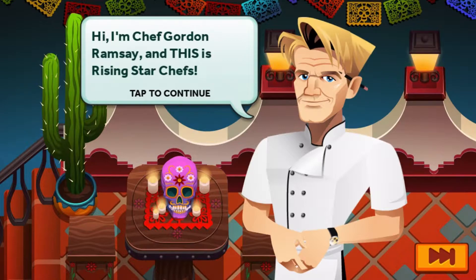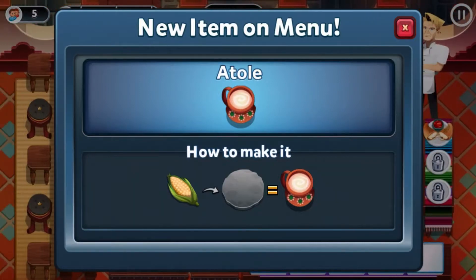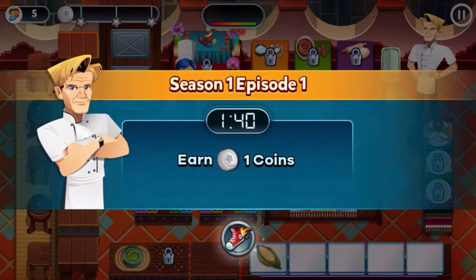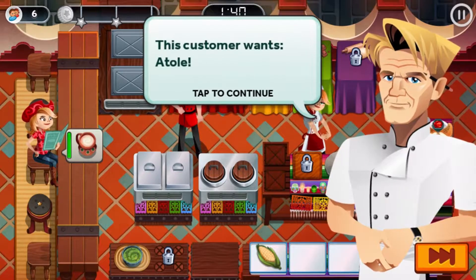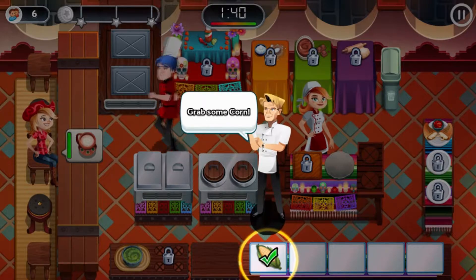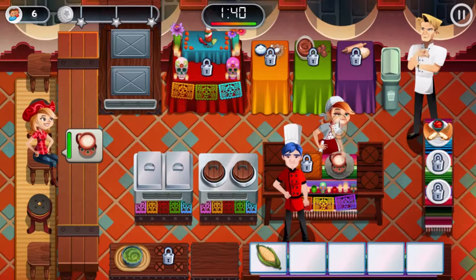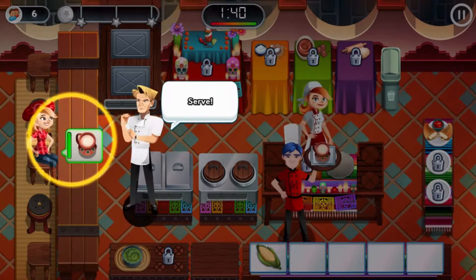Let's quit the babbling and start cooking. The first dish is the atoll — I feel this game is very fond of using a drink before an actual bit of food. But at least we get something cool to prep. This customer wants the new menu item. Grab some corn, or sweet corn as I prefer to call it. Grind it, grab it, serve. I believe all this will be easy to serve.